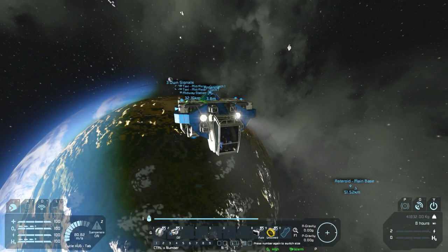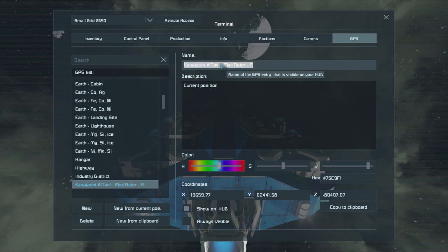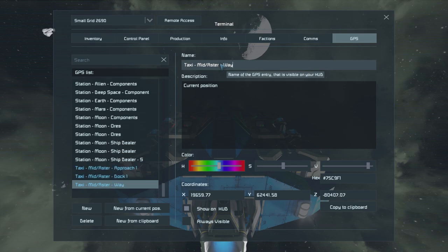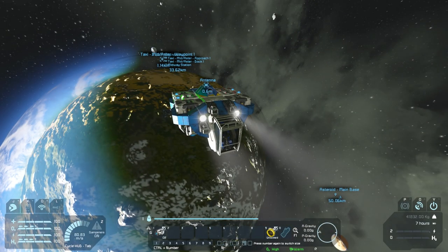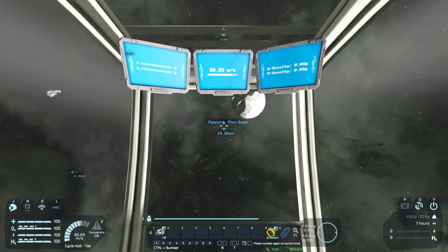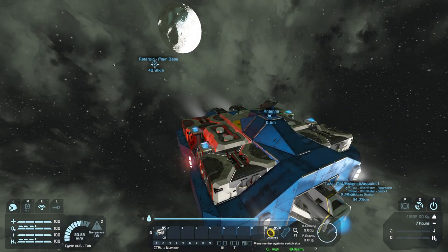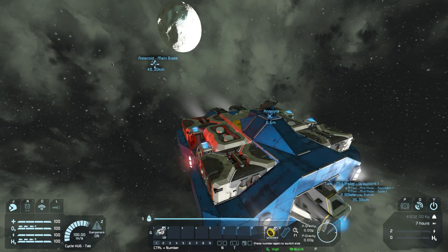We just passed an important waypoint — I'm going to quickly make a position as we've made it into space. So I'm just going to go and make waypoint one here. It's essentially just about a direct line between midway and the asteroid base — that's the edge of space for the planet. Another 48 kilometers to coast; we'll get up to top speed and at 100 meters per second should be there in just a couple of minutes.